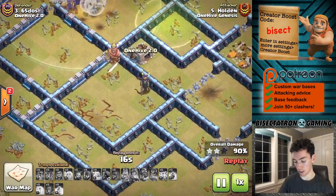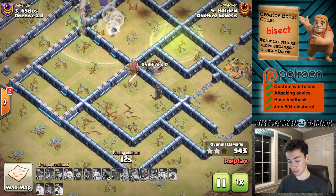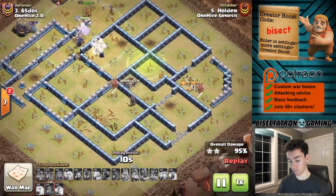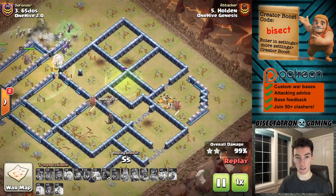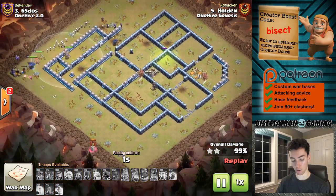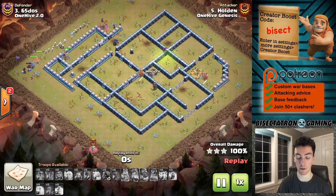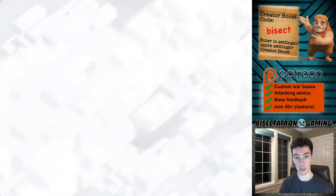Getting one of those out of the way can really hurt — in this case the witches especially — but also setting up a good funnel and good pathing for your troops as they move through. You can see the compartment right here that was taken out by the zap quake. That would have been a tough one for the push, because the jump spell is opening up more of the top part of the base. It helps narrow things down — you want pretty narrow pathing through the core so your witches don't spread out too much, because that's when they start to go down.